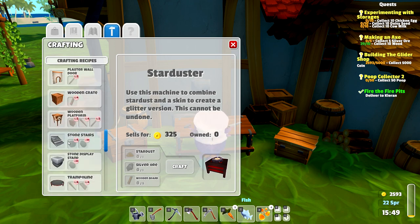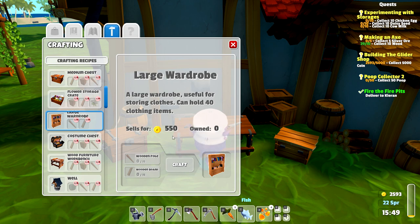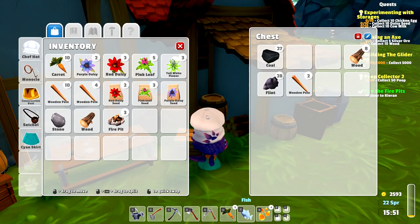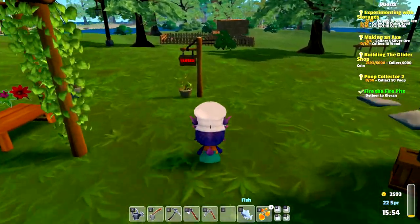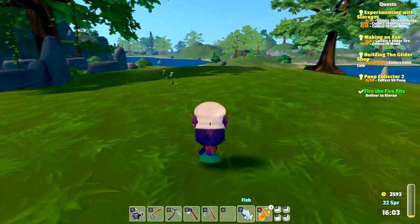You can use this machine to combine stardust and a skin to create a glitter version — this cannot be undone. That's cool. We need wooden poles and wooden boards — I think this is what I want to work on right now. We have our carrots which we need for feeding. We don't really have much stamina left to pick up a lot of stuff, so let's see if we can make it over to Kieran to hand in that quest.